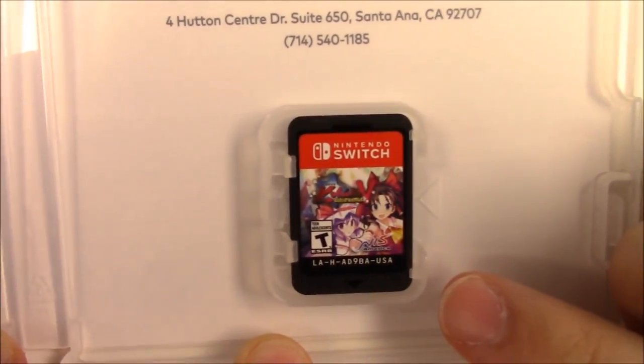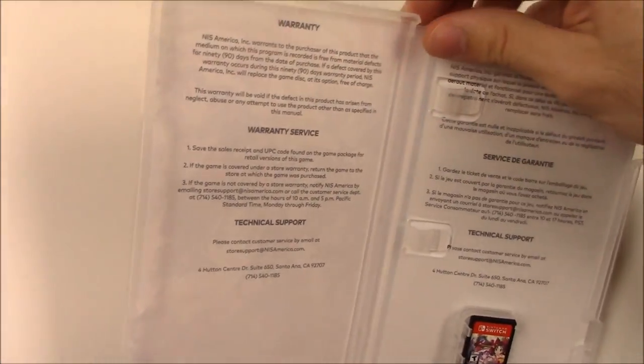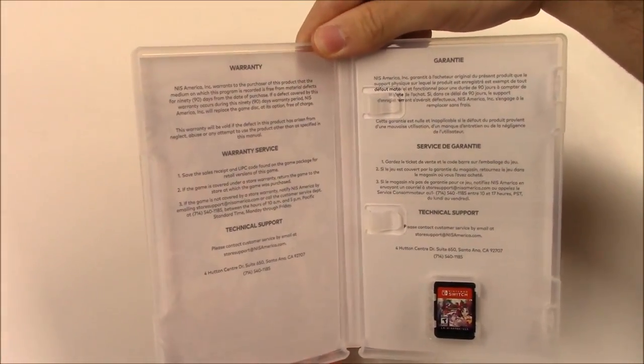Again, we've got some animation of the characters in the game and the rating. And on the inside pamphlet here we can see some warranty information, service, technical support — pretty much your standard stuff, as well as the translation of much of that information.